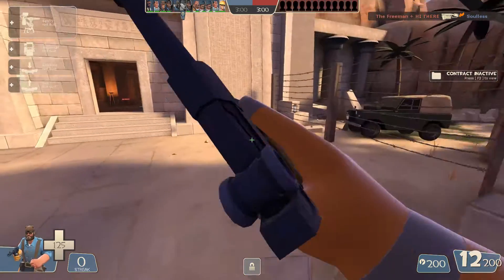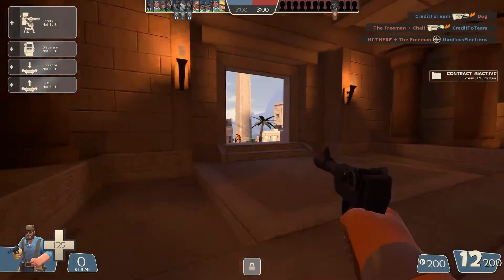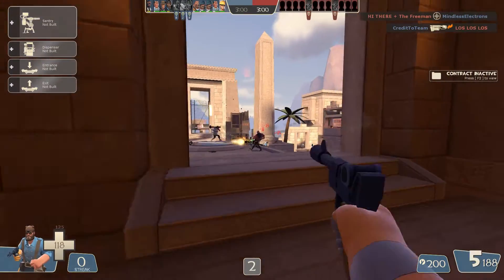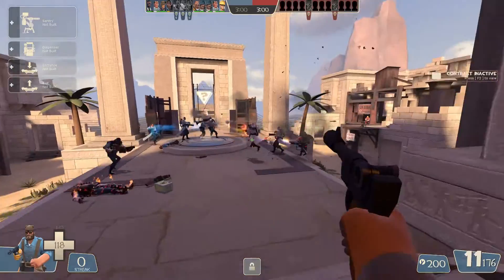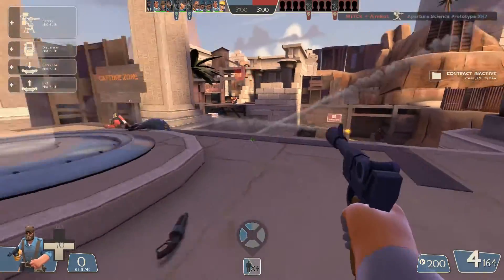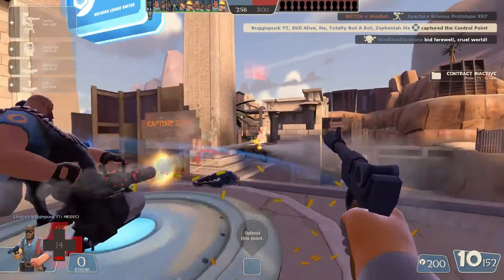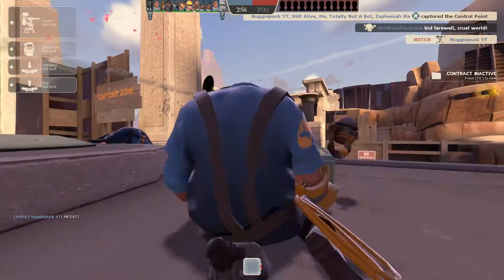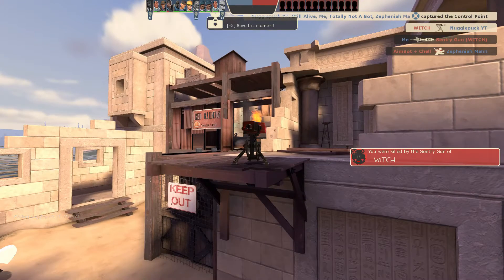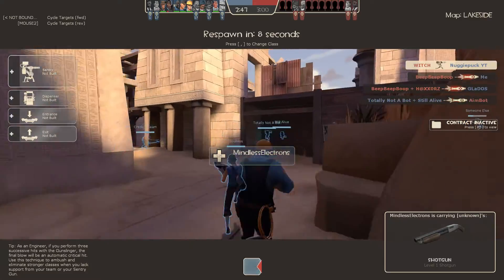You're also probably wondering: what's this thing? What the hell is going on? What is this? Well, I'm about to explain — this is the pistol. It is the automatic firing, bang bang pow, shooty shooty, get you out of a sticky situation weapon. It doesn't do that much damage and is only necessary in certain situations.